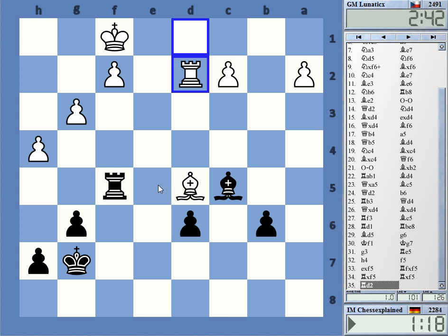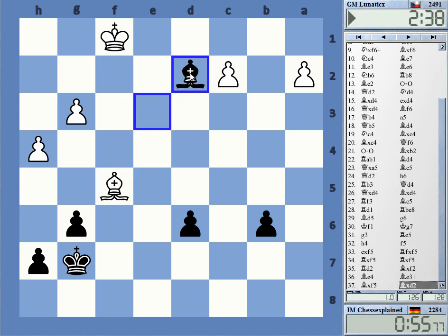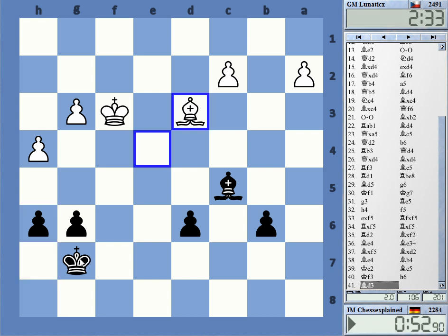I can take f2 now if I want, getting into a rook endgame. I can play g4 — but only I have bishop e3 check, so I can actually take. Bishop e6 — I still have bishop e3. Okay, time warning. It should be three-fold repetition check, and we have a dead position now. Draw offered.